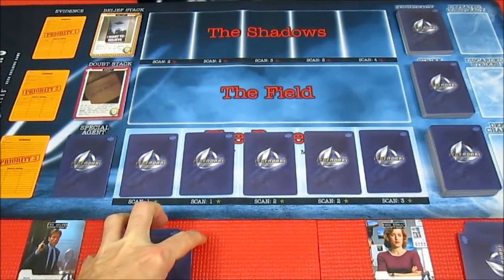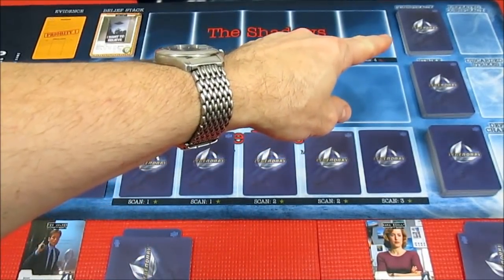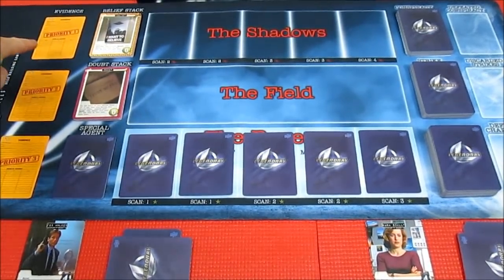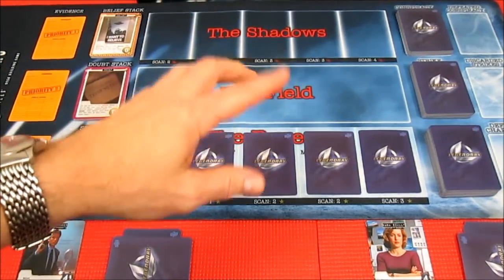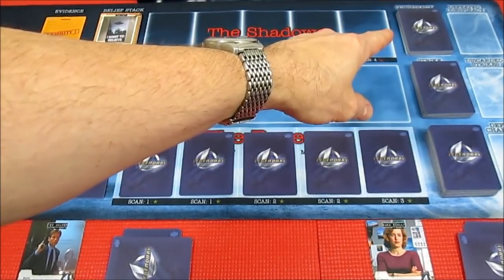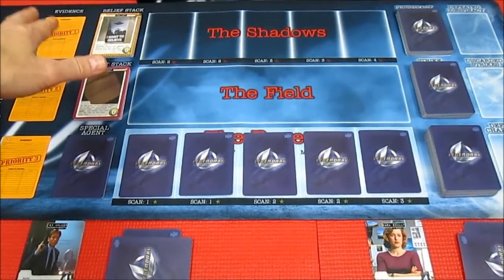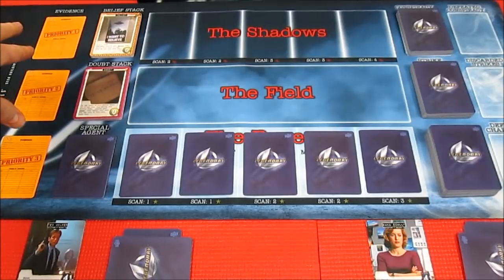The gist of the game is we need to defeat the end game, which is the very last card in the conspiracy deck. The evidence on this side — priority one, priority two, priority three — adds special abilities to the end game. We want to find leads, uncover those leads from the conspiracy deck and the shadows. The leads let us discover evidence and defeat the evidence, which will deny the end game its special abilities. Probably easier said than done.